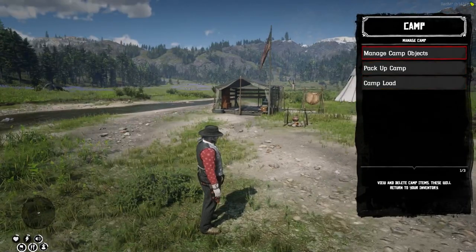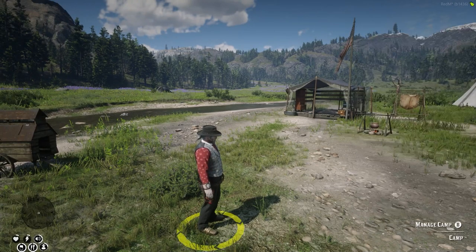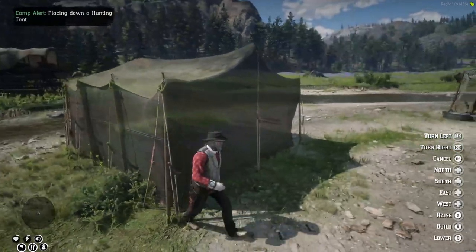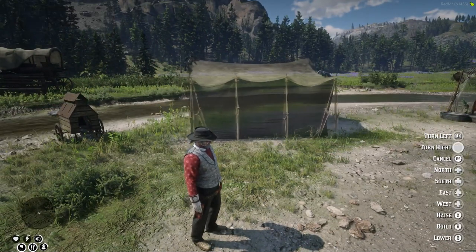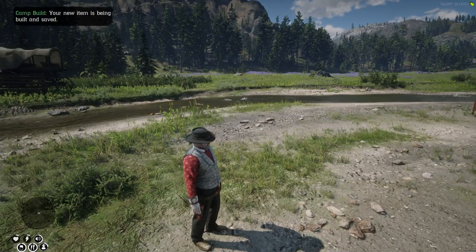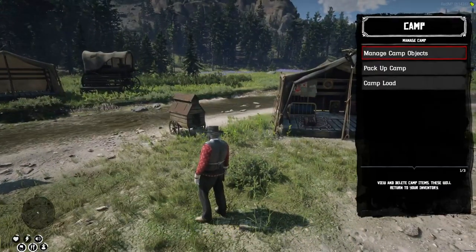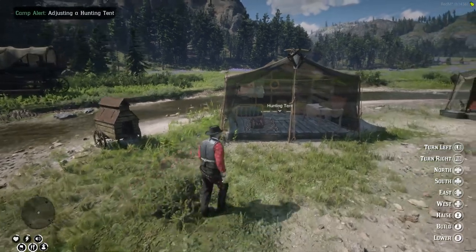Where can you build camps? Almost anywhere. In towns, blocking a road on the map, or on a registered property you don't own is a no-go. But the Red Dead world is pretty big and there is a lot of open land out there. There are some limitations you must follow — you can only place a new camp claim with a primary camp, and these claims must be more than 350 yards away from any other primary camp.